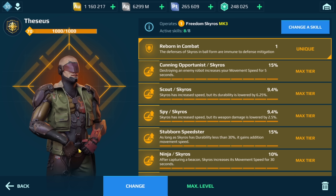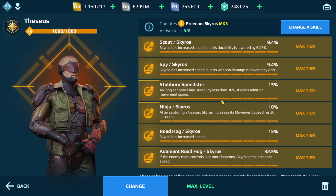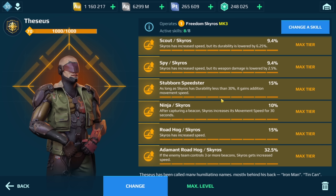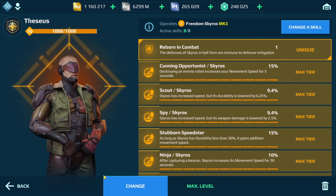We've got the Theseus. So if you take a look at the skills, all of them are speed skills: Cunning, Opportunist, Scout, Spy, Stubborn, Ninja. One thing that this doesn't have is the Engine Expert — because I was looking at the skills, we don't have Engine Expert on here, so I'm assuming this is going to be quite a bit slower.